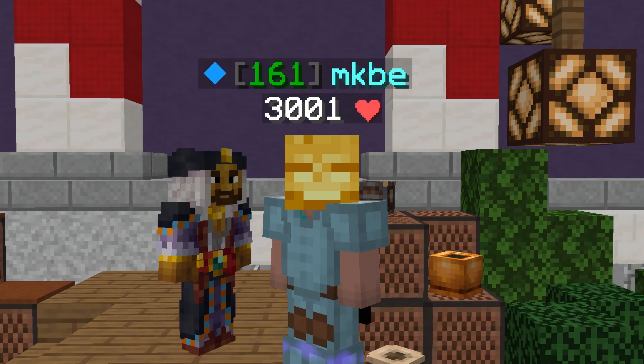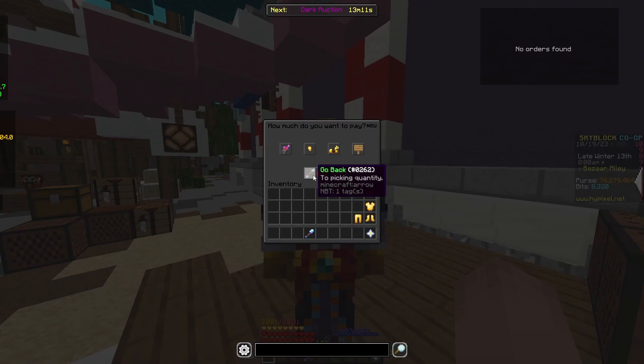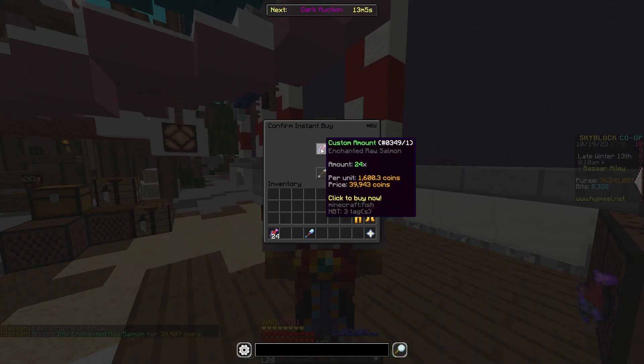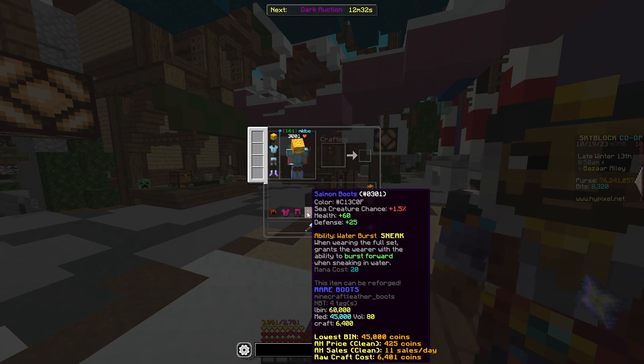The next flip is gonna be similar to the last one. Put a buy order for 24 enchanted raw salmon, or you can just insta buy them — they're both really good profit. Once you've got them, make the enchanted salmon into armor. This costs about 40K and you can resell it for about 220K, giving you 180K profit.